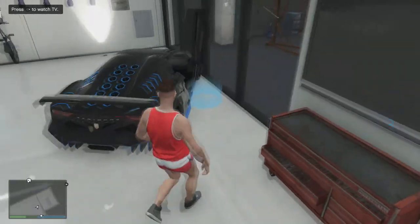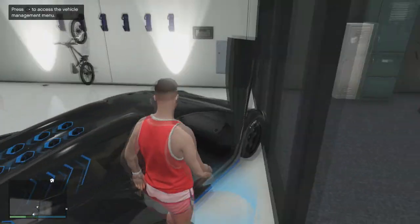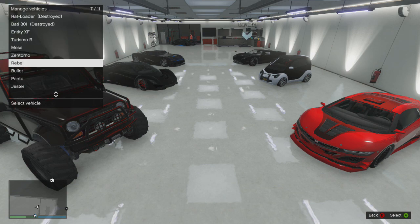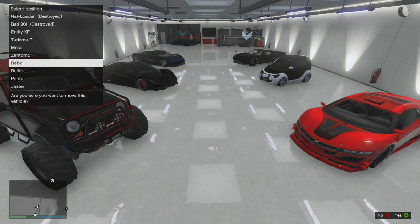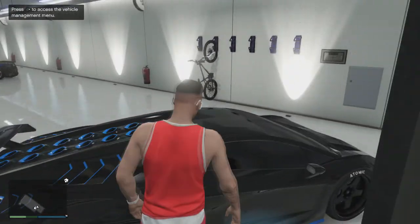Once you've got it positioned there, hop out and go to the back of your vehicle. Make sure no selection is available, then push Y, and as soon as your buddy is halfway into the vehicle, push right on the d-pad. You'll see a flash or something glitchy, then pick up your Zentorno and move it into the place of the Rebel — and it'll duplicate it.